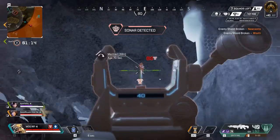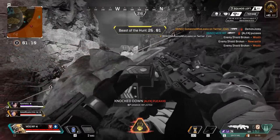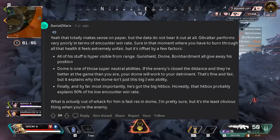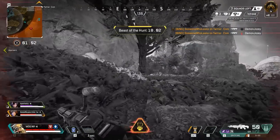Apex Legends is quite secretive with statistics. For example, you never hear the actual legend pick rate from the developers, despite them saying they choose nerfs and buffs based on this sometimes. So obviously, this makes a few people wonder: how do I always show the pick rates and things like that?